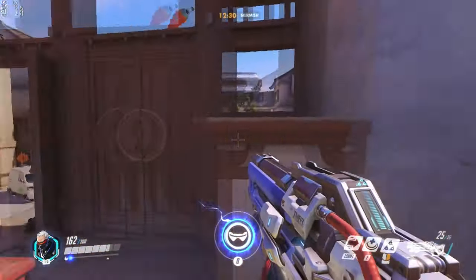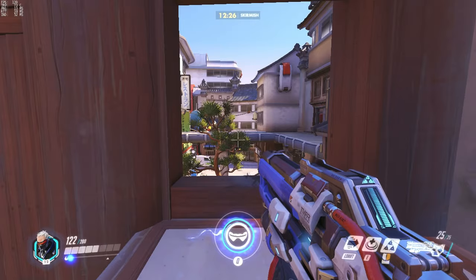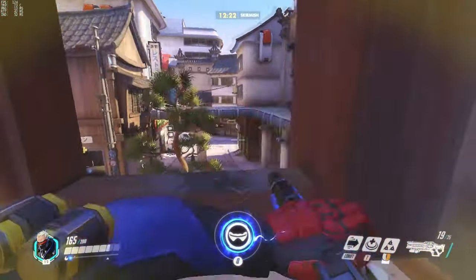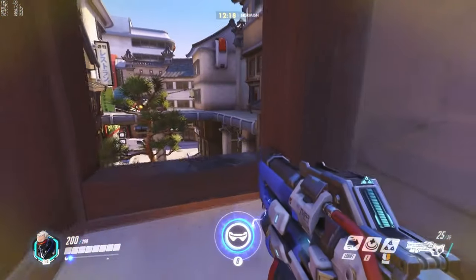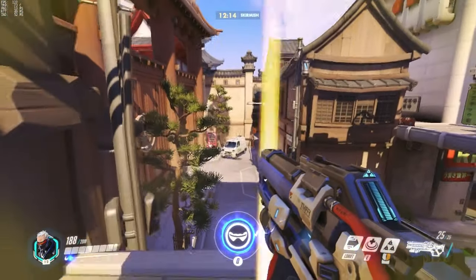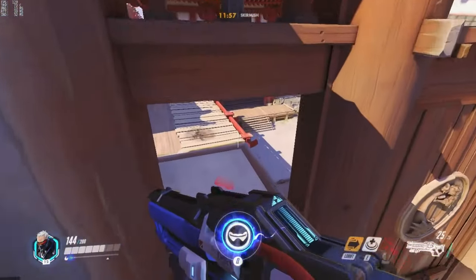Now, if I do a simple grenade jump, I can get up there, and that'll enable me to get a great vantage site, put some damage out on that window, and heal people around there, which is pretty good. I'm also able to, with a more advanced jump, jump to their bridge and get out of there, maybe chase some targets, do whatever I need to do. I'm also able to jump back.